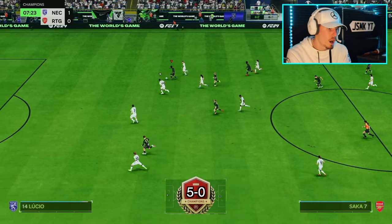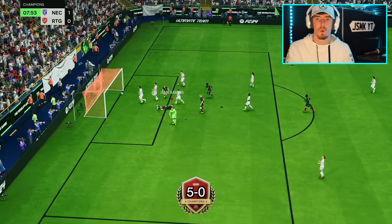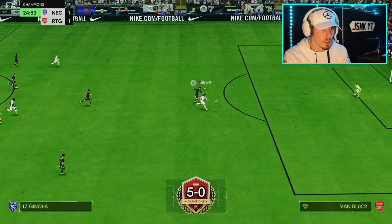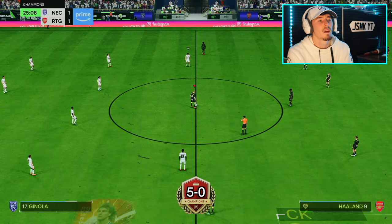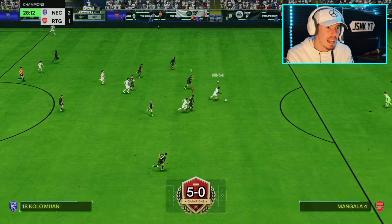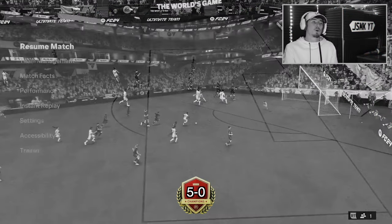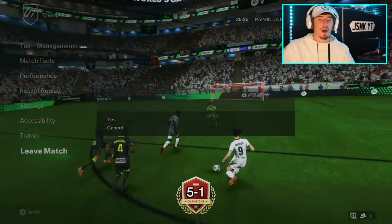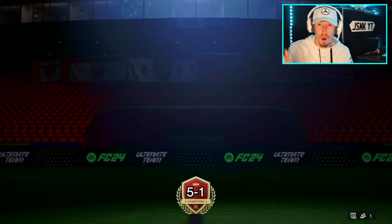Go on Bukayo! Van Dijk you've gotta do something magical here because we're in trouble - I've moved the keeper horrendously. 2-1. I can't be bothered to play this guy - there we go. I'm not 20-0, did not go 20-0 unfortunately. Did my best - 5-1 booo.